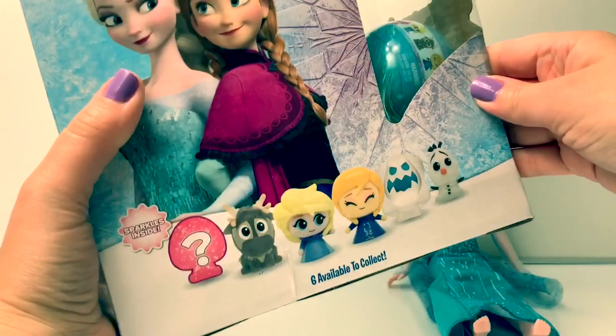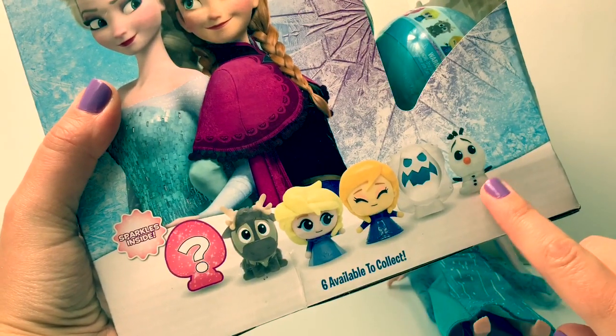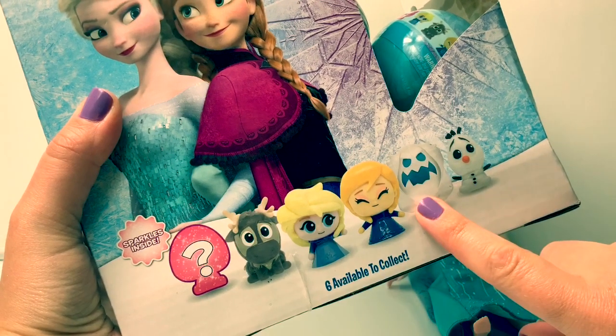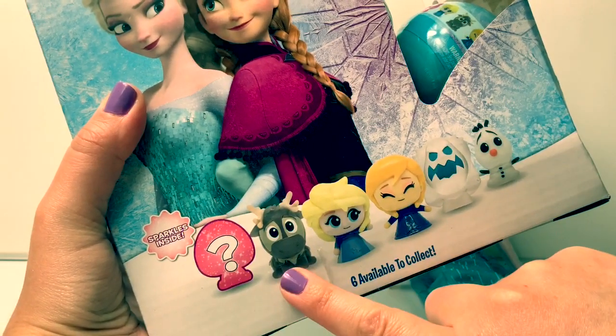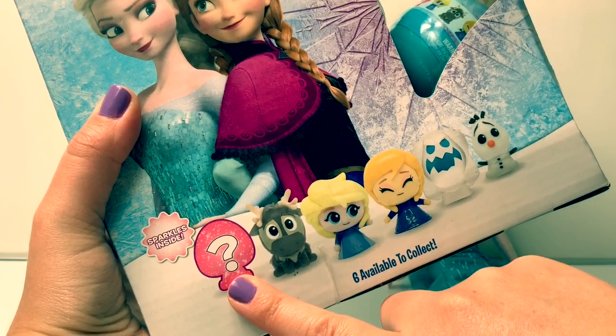These are all the different Mashems we can collect. We can collect Olaf, Marshmallow Man, Princess Anna, Queen Elsa, Sven, and there is a mystery sparkles inside.